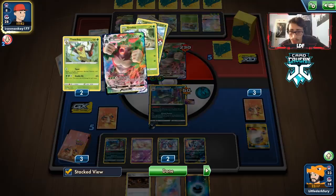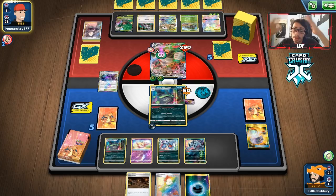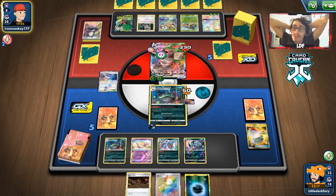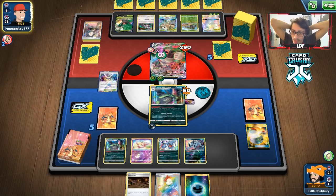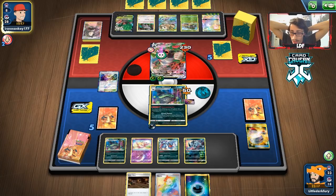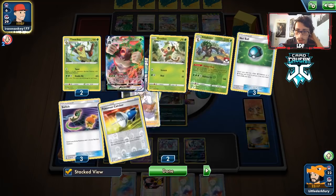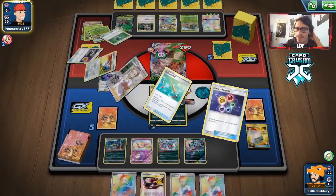We could Boss's Orders trap Rillaboom if they're out of Switch. They're probably also out of Mallow & Lana. So we're chillin' — this is still winnable, especially with Black Market. The deck-out strategy is very much alive. The only thing that scares me is Life Forest. They do attach last turn and this turn and drop Life Forest — but we play the counter stadium! They're building up Eggrow and they Marnie us again — fine by me. We have our own Marnie to respond.